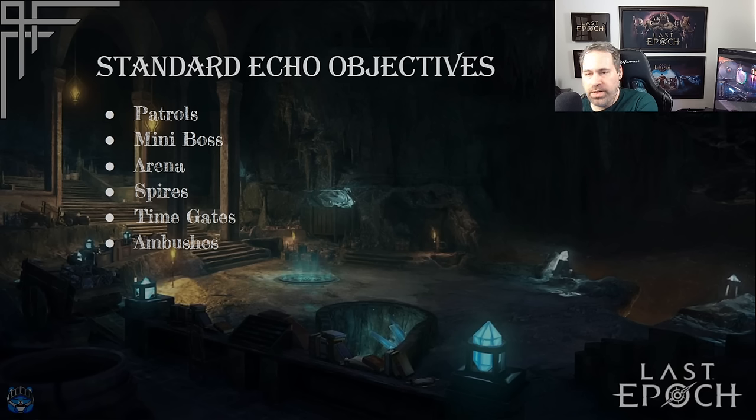When you actually enter an echo, you get an echo objective — what you must do to complete it successfully. You might get patrols, like kill two patrolling runa ogres. You might get a mini boss, an arena echo requiring a certain number of waves, spires you have to find and destroy, a time gate you click and then kill enemies from, or ambushes where you kill a number of enemies and then get ambushed. Sometimes ambushes are hidden and the game tells you it's a different objective until you've killed enough enemies.